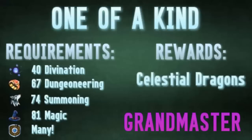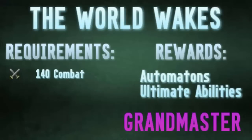Up next is One of a Kind. This unlocks Celestial Dragons, as well as some very generous XP — all of these Grandmaster quests typically give very good XP. Celestial Dragons are one of the best Slayer tasks in the game, offering amazing combat and Slayer XP, and many, many charms.